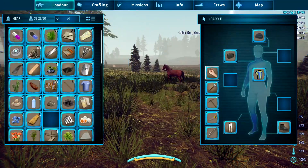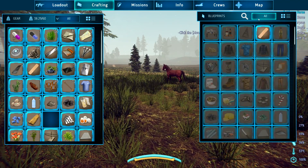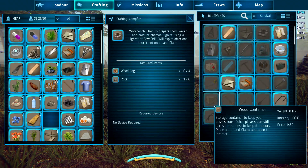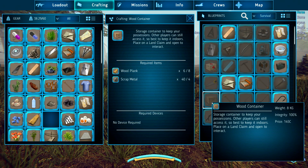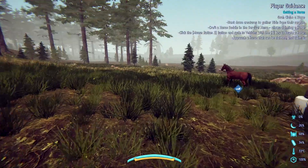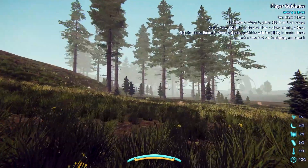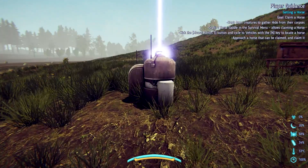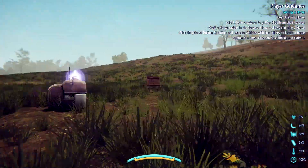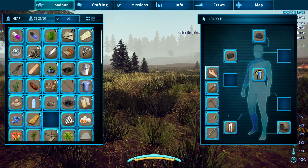If I look in here, is there storage? Survival maybe — wood container. Alright, I could just make this myself — I need scrap metal and wood planks. Let's get our cabin going. We're running a little late here, so you know what, we'll build it for next episode. We'll get this built and yeah, we're gonna get our base going. Got to get our base going — I'm thirsty.